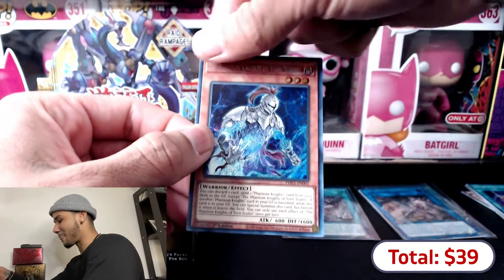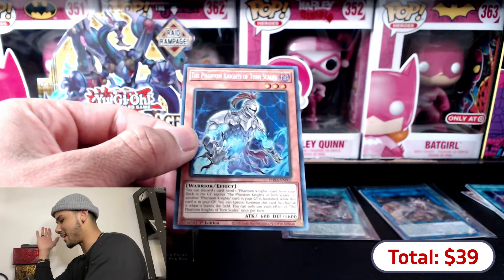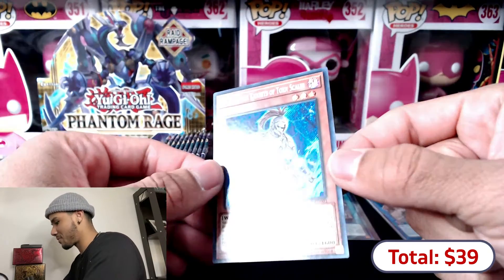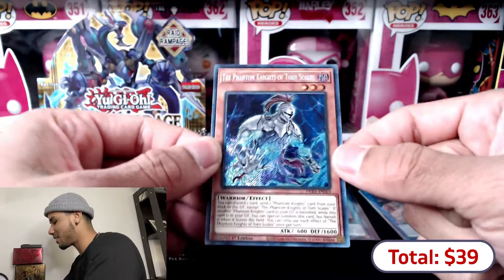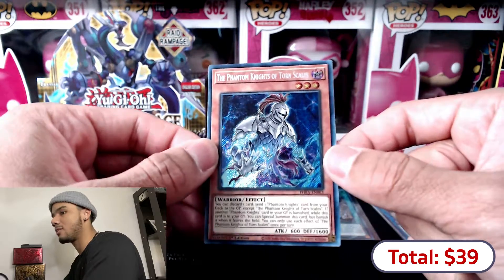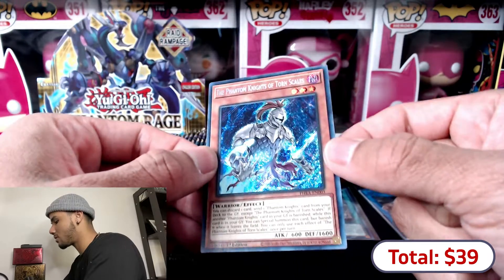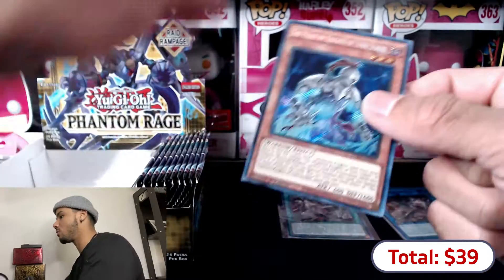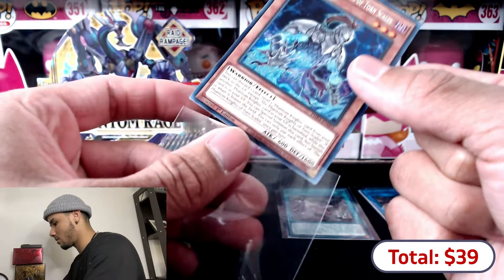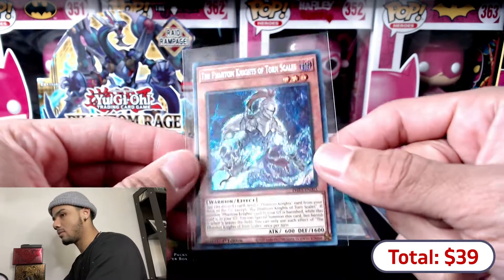I didn't really want this one, but hey — if we got it again, it's always a plus. This is Phantom Knights of the Torn Scales — a 25-dollar card! I was also trying to get the alpha version for a friend. We pulled Phantom Knights of the Torn Skull — not bad, this card always looks dope. Not bad at all. So we've got our two ultra secret rares now.